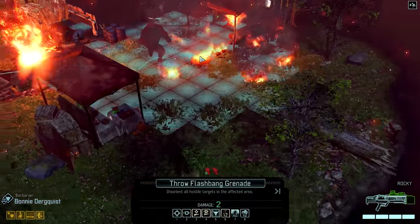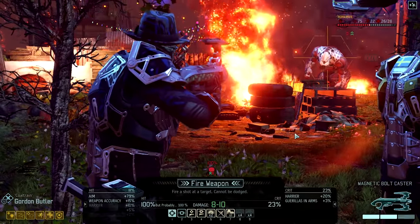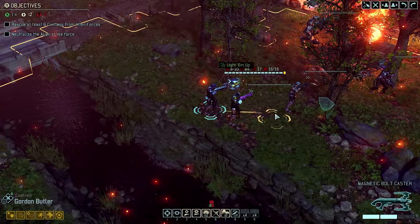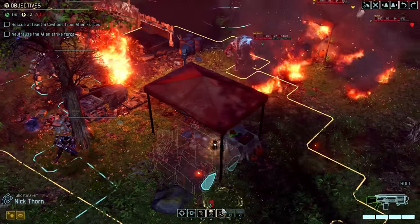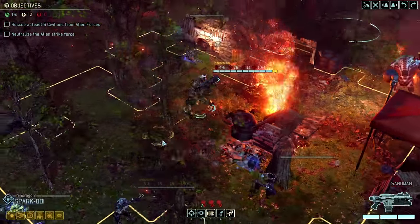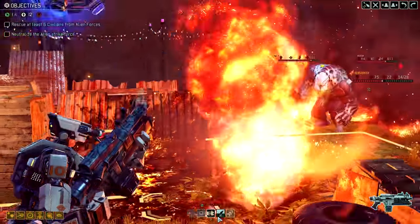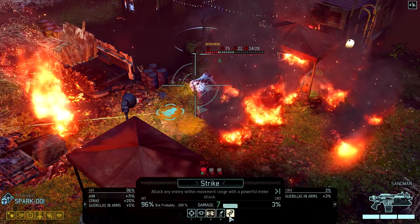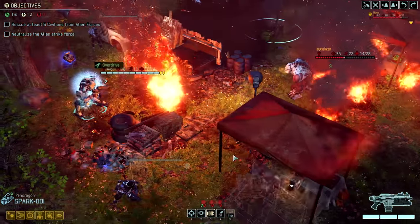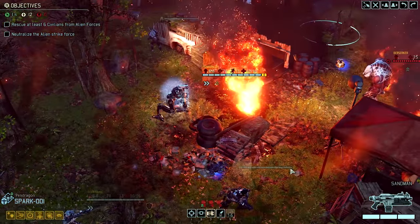I could throw a flashbang grenade before I'm done with this turn. Gordon will take a shot at the Berserker for sure — 12 critical, not bad. Nick has Hail of Bullets, he could hit one of the mutants with it. Not a bad idea, but not yet. We can also punch the Berserker in the face — that's 96%. Or we could use Overdrive. Let's just use Overdrive — we might be able to kill all three, unless we get really unlucky and miss a 96%. I hope not, but it happened in one of the previous missions.